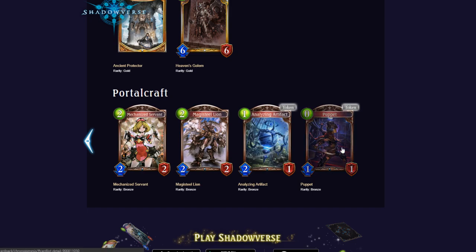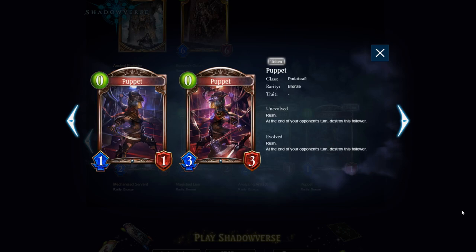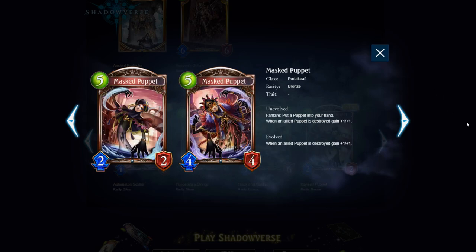We got a ton of Portalcraft cards released this week, a lot of them revolving around the Puppet token — another mechanic of Portalcraft. It's a 0-cost 1/1 with Rush; at the end of your opponent's turn, destroy this follower. It's not an Artifact. So Portalcraft is going to revolve around Resonance, Artifacts, and now Puppets. Mass Puppet is a 5-cost 3/2/2 which puts a Puppet into your hand, and when that Puppet is destroyed, gain +1/+1 — kind of like Shadow Reaper. It works best if you already have multiple Puppets in hand, because on 5 mana playing this plus a Puppet is not great.